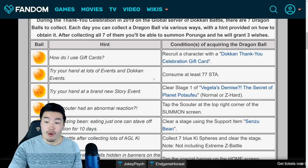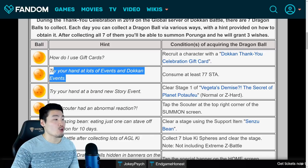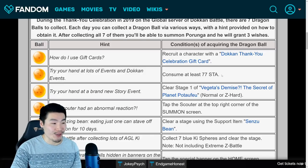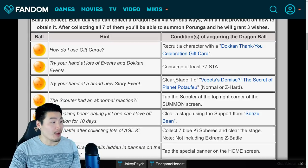Then tomorrow, which is November 12th at reset, we'll get the second clue, which says try your hand at lots of events and Dokkan events. All you have to do is consume 77 stamina, and once you do that you'll get the second Dragon Ball.